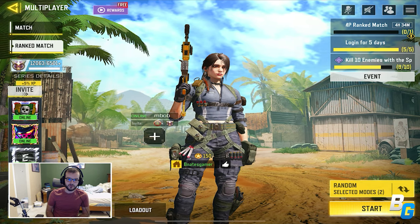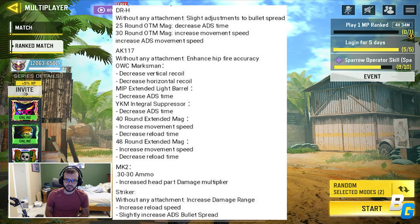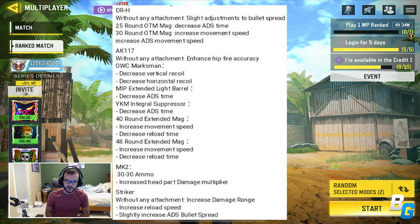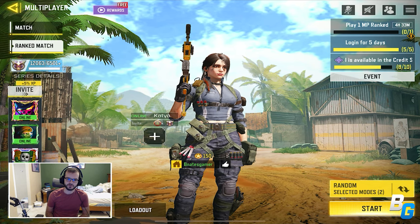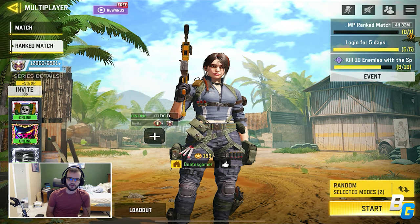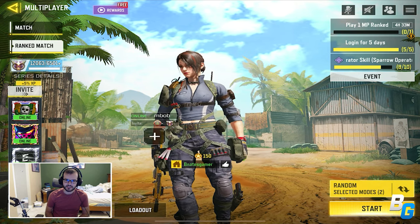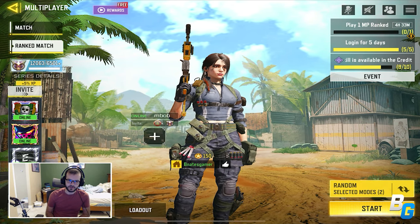In terms of buffs and nerfs: the DRH got a good amount of buffs to its OTM mag, the AK-117 got a buff as well, the MK2 got a slight buff, and the Striker got a buff too. The Hawk X3 got a nerf — decreased duration and reduced flying speed, which is good because that thing was incredibly fast. The Thermite got nerfed, which I'll cover in another video. The Axe and Bat got a nerf to damage range and time to land a hit — thank God. And the Sickle got a damage range buff.